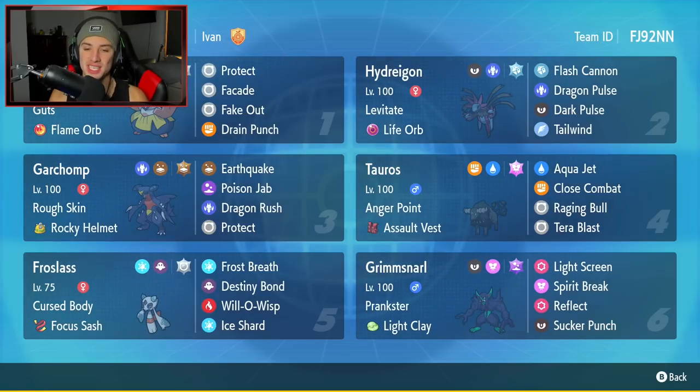Great set of battles for today's video — ended up going 2-1 and grabbing a winning record. Water Tauros was absolutely amazing. I loved it paired up with Frostlass, using Frost Breath to trigger Anger Point, and then Tauros just ripping into every single Pokémon. The team all around was really solid for Master Ball tier. Ended up grabbing some wins and bringing my rank up. That's going to be it for today's video — if you enjoyed the content, smash that like button, click the big red subscribe button, spread positivity every day, and I'll catch you on the next one. Peace out everybody.